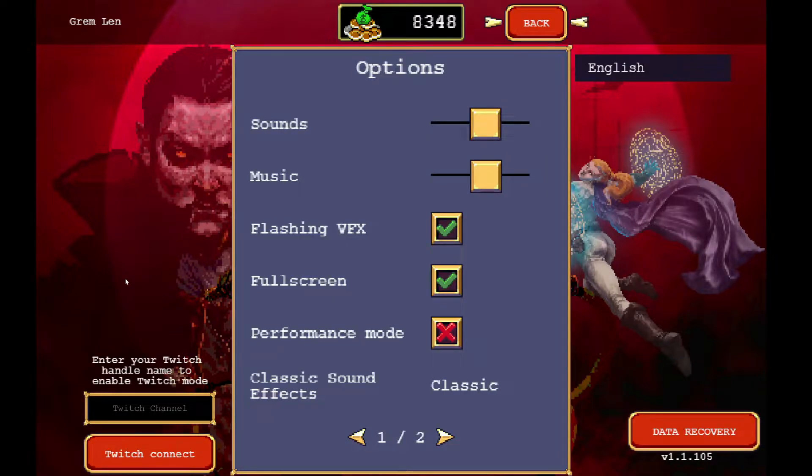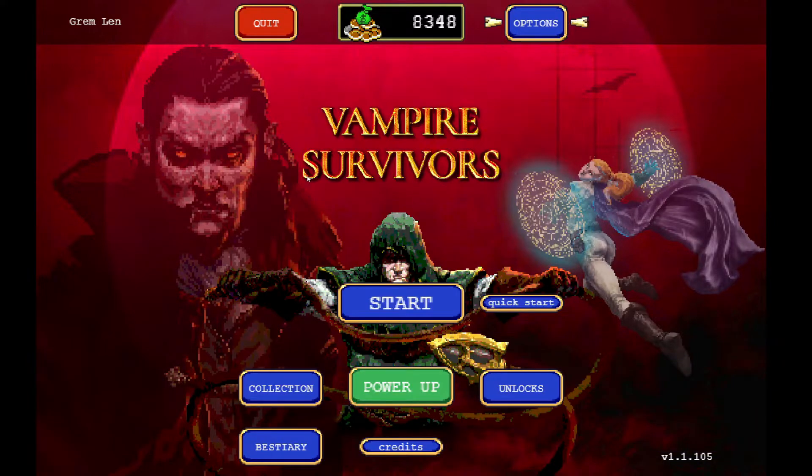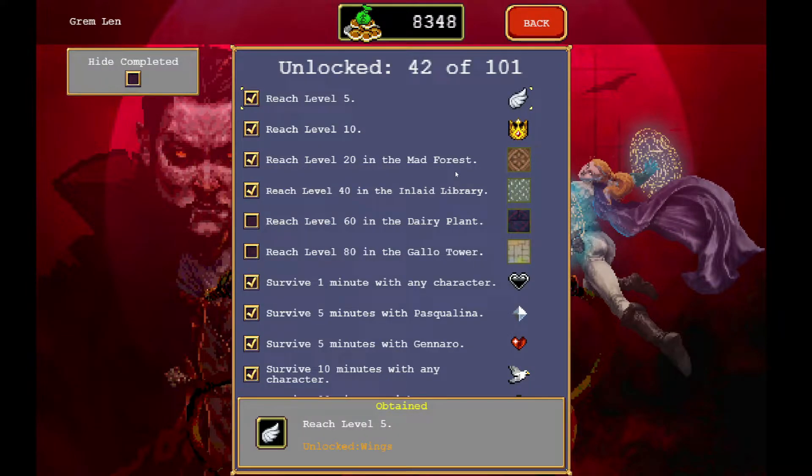A really cool feature — I'm not sure if it's on Game Pass but it is on the PC version — is a Twitch integration that will allow your viewers to help or hinder your progress. That has been really awesome for me to get familiar with different abilities in-game, and it also helps you to unlock stuff.